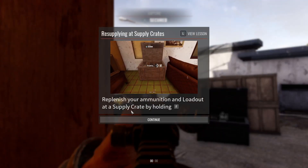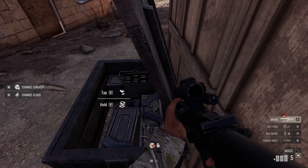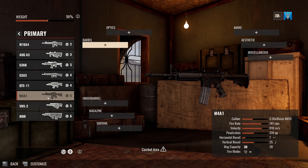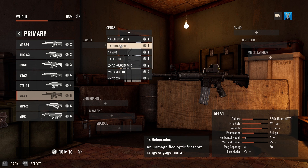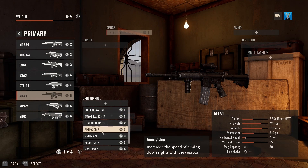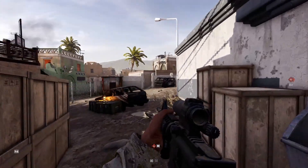Replenish your ammunition and loadout, add a supply crate by holding F. There are a lot of targets out there. I'm going to change my gun — let's go M4, flash hider compensator, holographic. Optics, red dot with an aiming grip. I don't need a laser sight, so let's go back and save loadout. There we go — yeah, I'm happy with that.